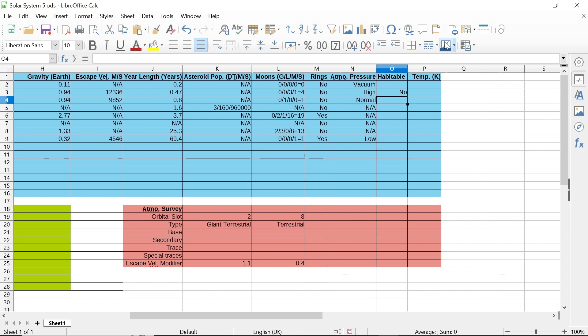This one — the habitable planet — I'm not even going to roll for. It has normal atmospheric pressure, so no negatives for that. It's not a giant terrestrial. The star's habitability modifier is 0. I just want to say that's habitable, of course — I want that to be habitable. All the rest — everything else isn't in the habitability zone — so it doesn't matter. Asteroid belts and empty space could not be habitable.